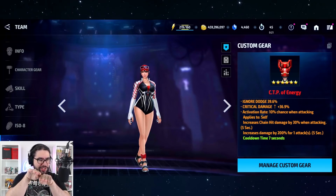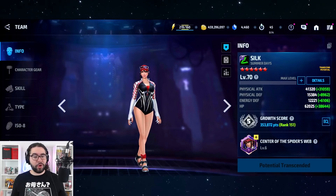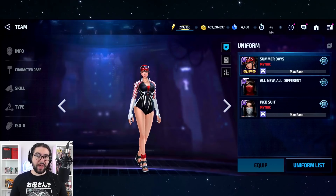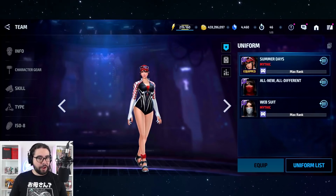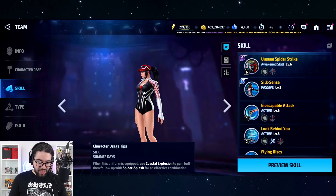The new uniform should either be on par with or just slightly stronger than older characters. Or stronger in a different game mode — for example, if Rogue dominates World Boss Legend and Mephisto Squad Battle, maybe Silk dominates Alliance Conquest or Timeline Battle. This uniform is definitely the best example of walking that fine line and getting it right.